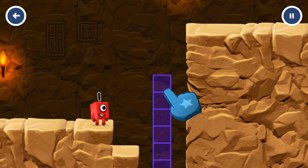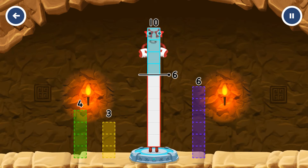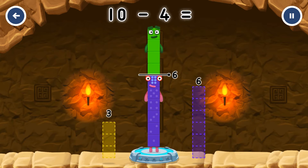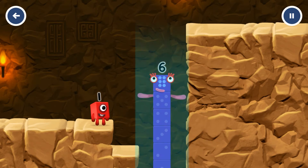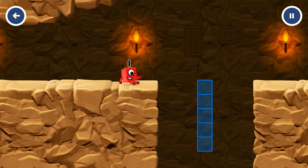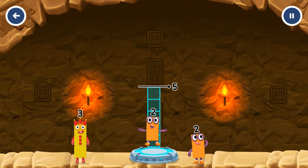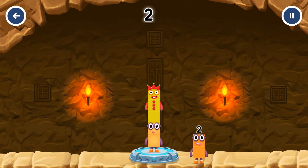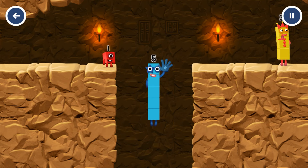Tap to start. Take number blocks away from ten to leave six. Four, three, six, four. That's right — ten minus four equals six. I am six in the mix. Add number blocks to make five. Three, two, three. You cracked it — two plus three equals five. Five, five. Yes, you got it!